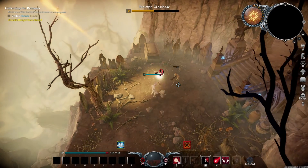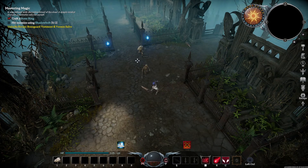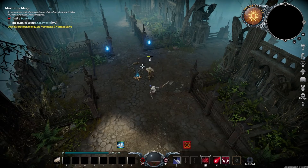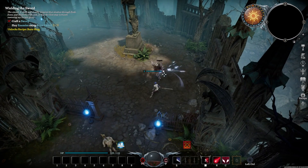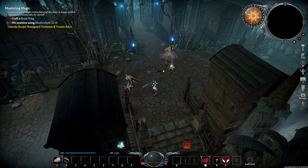V Rising is an awesome vampire game to play alone, but it can also be fun to play with friends to try to take over the world together. And to do that, you're going to need a server to play on. Now that you know how to join, playing with friends is easy and you can get started at any time. That's all for this one gamers. As always, I hope you have lots of fun.